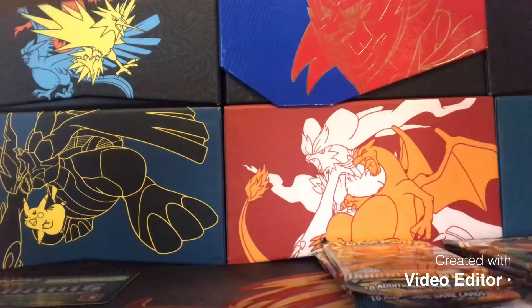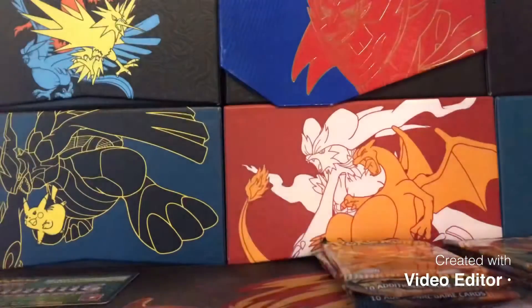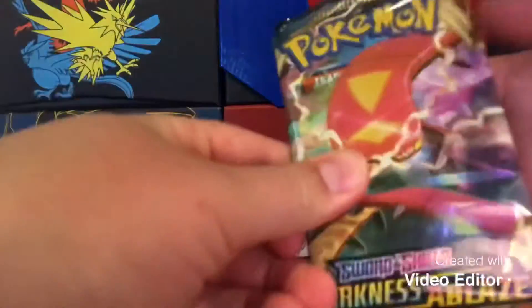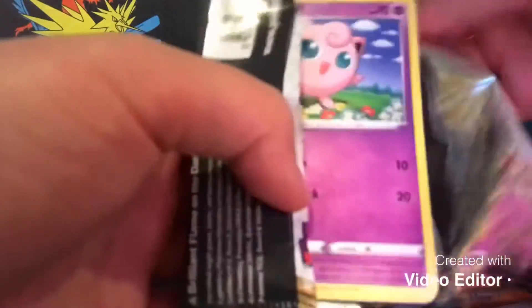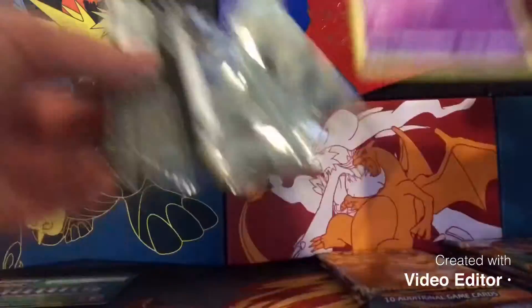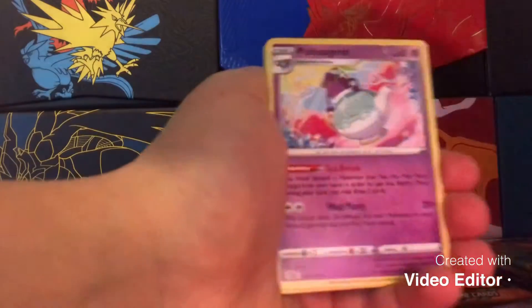We did get that Galarian Stunfisk V out of that tin — very nice — and into that stack for the Eternatus tin. Now we're moving on into the Pikachu tin! Let's crack into some packs here and see if we can get anything. Yes, we already started off with a white-and-green code again for this tin!